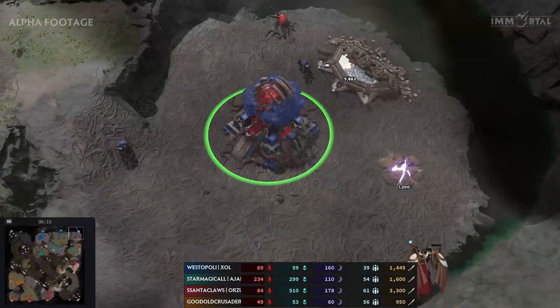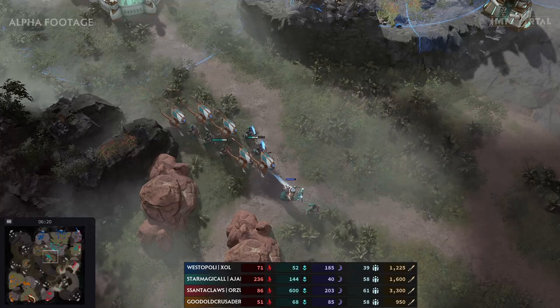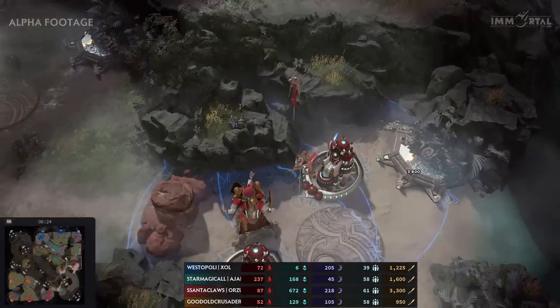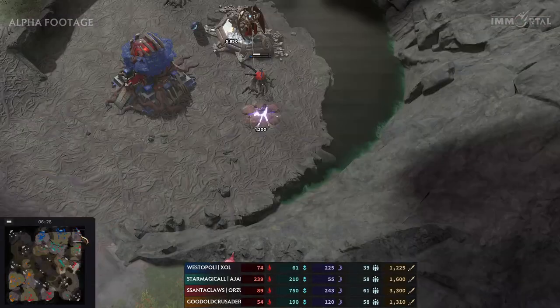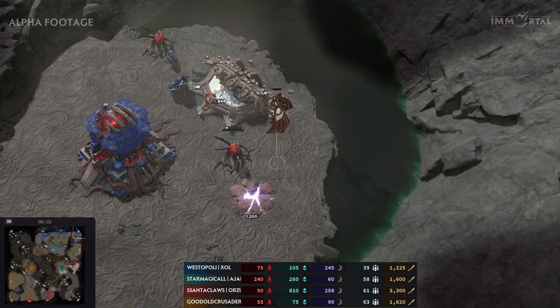Separating just a bit to help defend against all of this. Magical might want to send back his units at the same time — keeping map control is always a good option. Sentinels coming in to help defend it, and these units are so powerful you don't really want to deal with them. Smart play from Westopoly getting that static defense up — but is it too little too late?